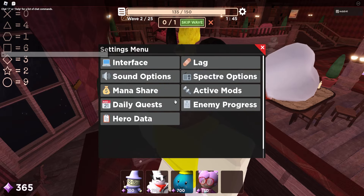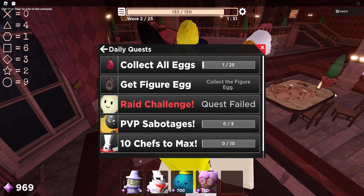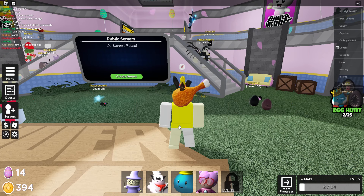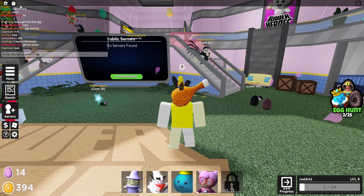We just leave the game — I don't really want to do that. We're back in the lobby now and we're gonna put in the code. Enter your code — not mine — and that gives you the Figure Egg.